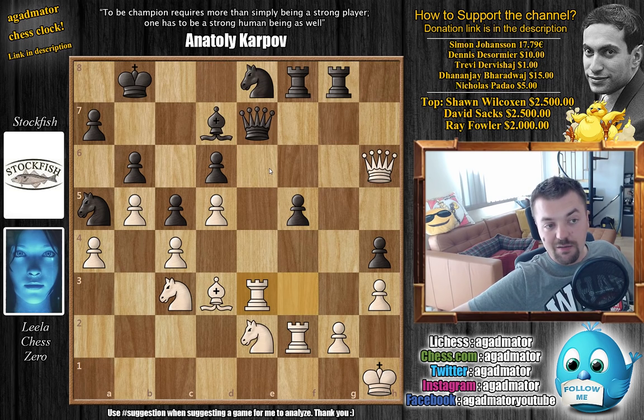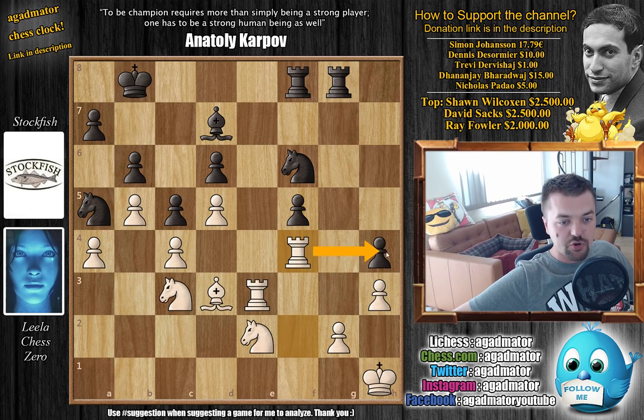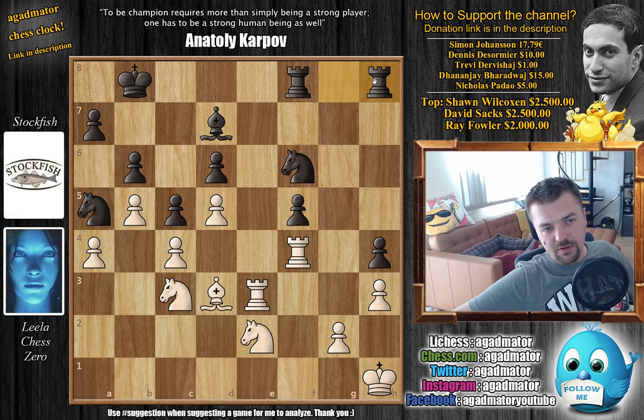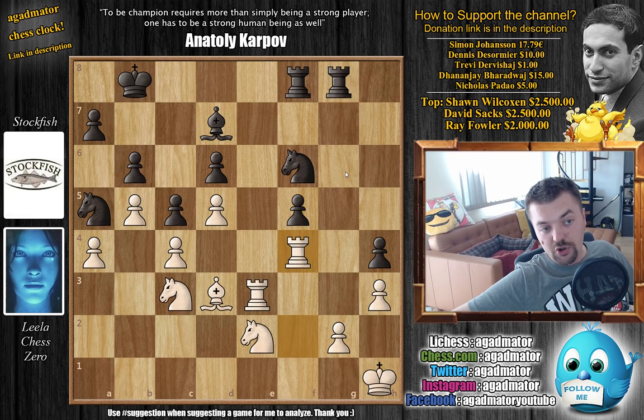Stockfish finds a more active way to treat this position — not Queen to D7 but rather Queen to F6, offering a trade of queens. We have Queen captures on F6, Knight captures on F6, and now Rook to F4. Leela puts pressure on the H4 pawn. If Stockfish goes with the passive Rook H8, then just King H2 — this rook is coming to D7 and it's going to be a super active position for Leela. So after Rook F4, Stockfish goes for a temporary pawn sacrifice with Bishop to C8, freeing the D7 square for the Black knight.